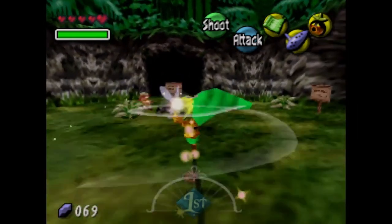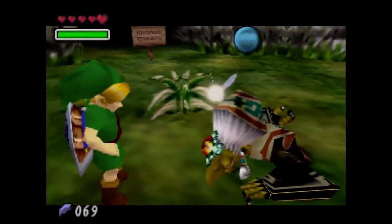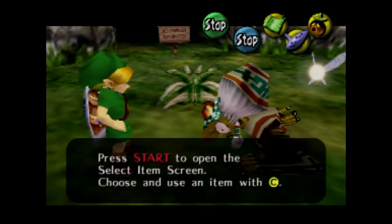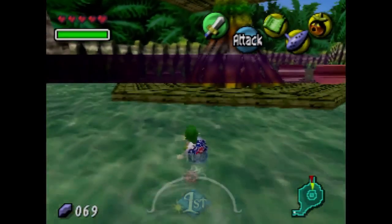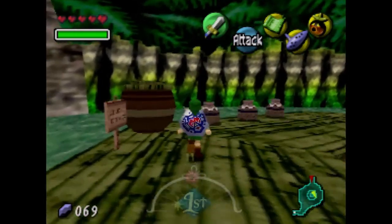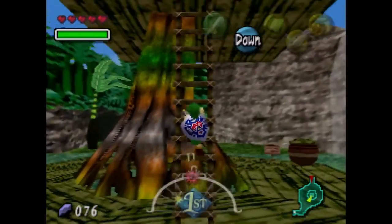Yeah, so I think this is Kotake — but I could have that mixed up. We can't talk to her as a Deku, but we can talk to her as a human. We basically want to give her a red potion, but we don't have a bottle, so we're gonna go back to Koume, I think it is. If anyone in the comments wants to correct me on these names, I get them mixed up and I don't feel like going on Zelda Dungeon in the middle of recording a commentary.